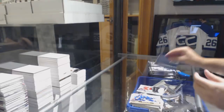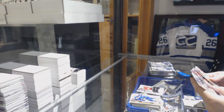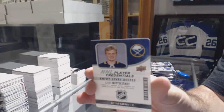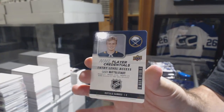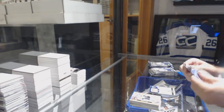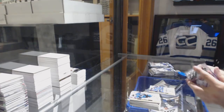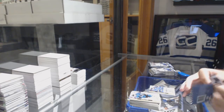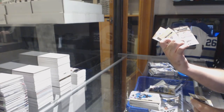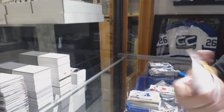Brayden Holpe for the Capitals, silver script. We've got a Morgan Klimchuk for the Calgary Flames rookie and a credentials of Casey Mittelstadt for the Buffalo Sabres. Logan Couture for the San Jose Sharks, puzzle back. We've got a Warren Foegele rookie for the Carolina Hurricanes and a VIP access — Bobby Orr. I'm guessing that's probably one of the rarer of the bunch.